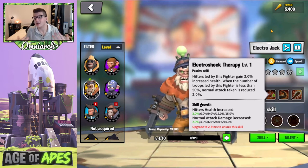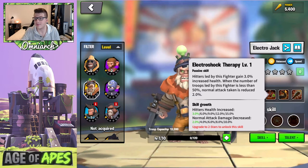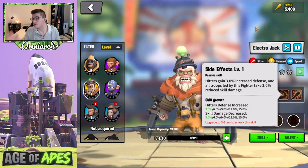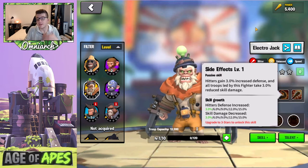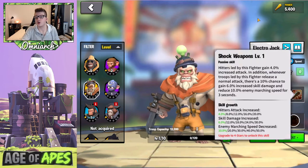Electro Jack's second skill is called Electro Shock Therapy. Hitters led by this fighter gain 15% increased health, and when troops drop below 50%, normal attacks taken are reduced by 10% — so you take less damage exactly when you need it most. His third skill, Side Effects, gives hitters 15% increased defense and reduces all incoming skill damage for his troops by 15%. This makes him more of a tanking commander — catching people in the open field, slowing them, and becoming more durable at low health.